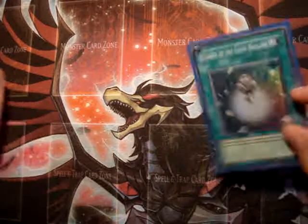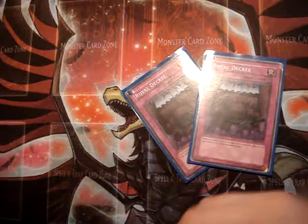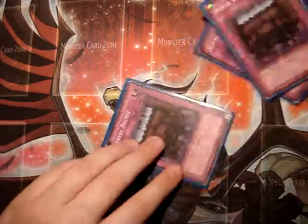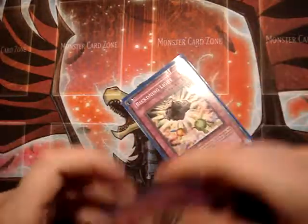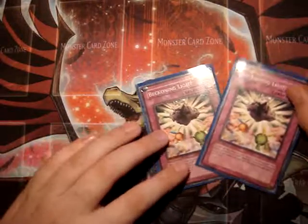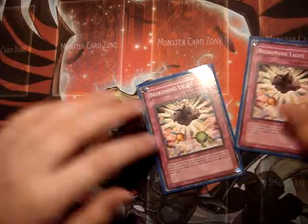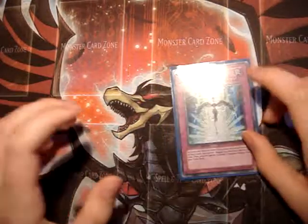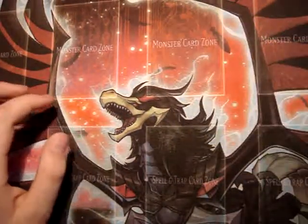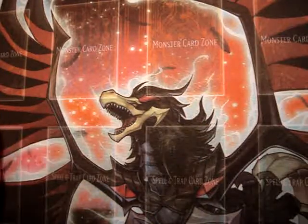Charge of the Light Brigade, staple. And for the traps I run three Royal Decree because it's broken. Two By Calling of Light to get your Honest, Judgment Dragon, Thunder King Rai-Oh, Charge of the Light Brigade, and other stuff. And one Starlight Road because Black Rose Dragon is everywhere. There's Mirror Force as well, like a defense.